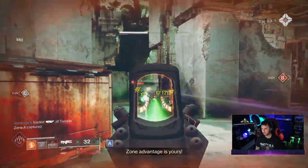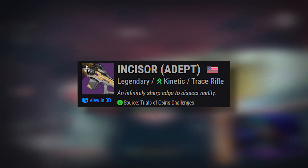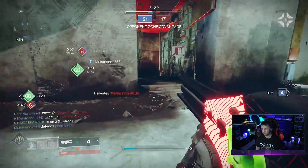Welcome to another Destiny 2 God Roll Guide. Today we're talking about the new Trials of Osiris reward called the Incisor Adept Trace Rifle. It sits in the kinetic slot, does strand damage, and it's literally better than every other legendary trace rifle in the game.